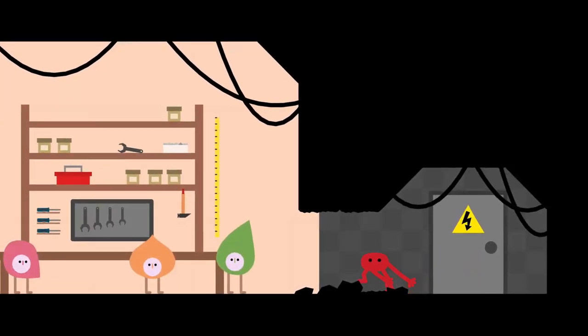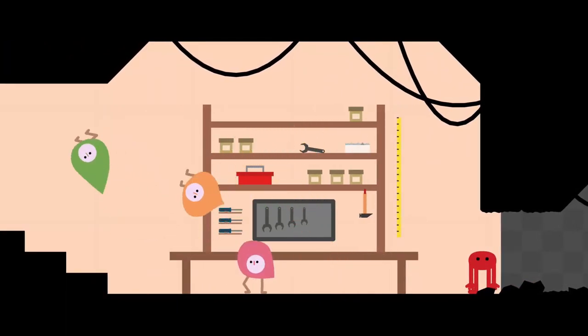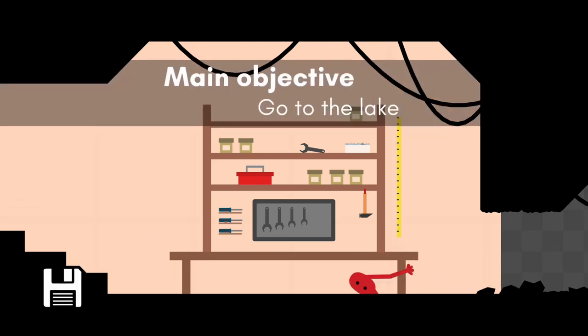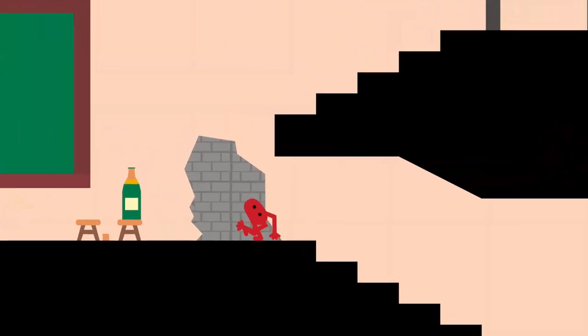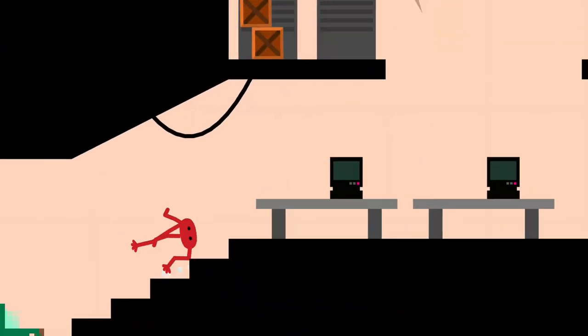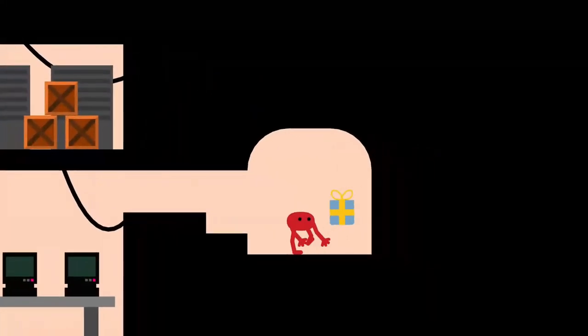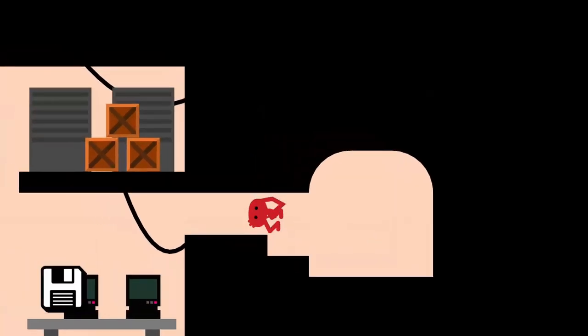Continue left to talk to the rebels. Continue left up the stairs and immediately turn right and head up the stairs to the second floor. Enter through the hidden section of the wall to the right to collect the resistance trophy. Return and continue left and exit the bunker.